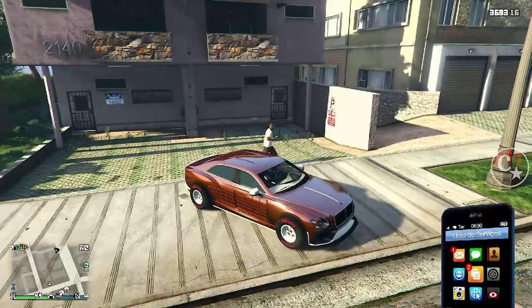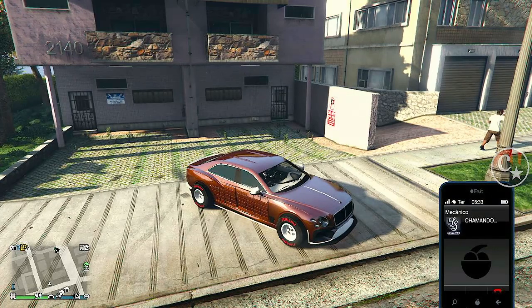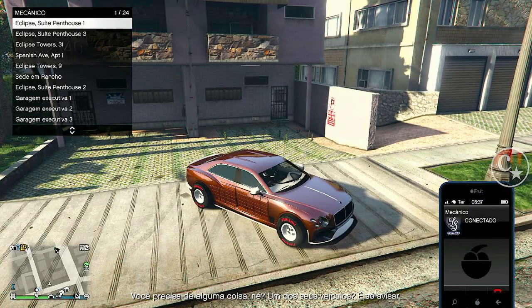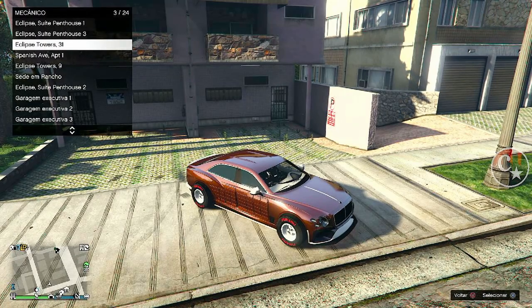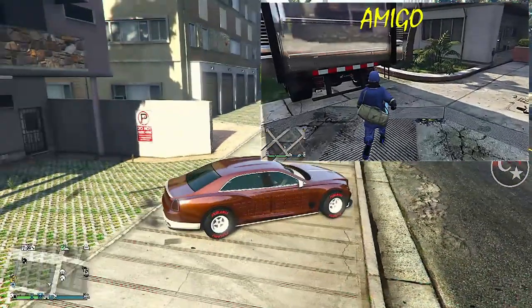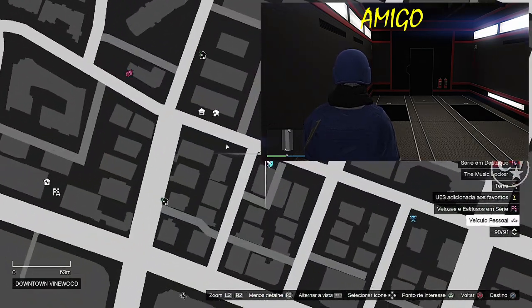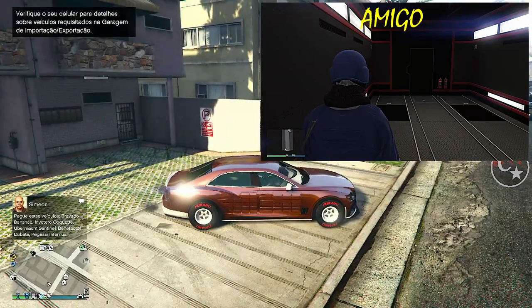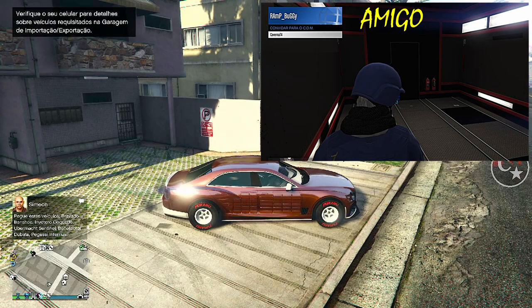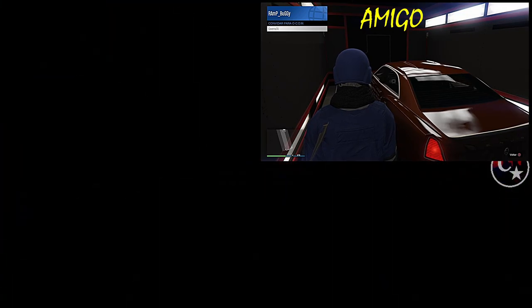Aqui, a gente vai ligar pro mecânico e solicitar um veículo que a gente vai estar perdendo — uma Faggio, uma Sanches, uma Elegy RH8, não importa, é o carro que a gente vai estar perdendo. Eu vou solicitar aqui uma Sanches. Vamos esperar aparecer no mapa e o amigo já pode entrar dentro do caminhão dele. Olha só, o meu veículo já apareceu no mapa e o amigo vai me mandar um convite lá de dentro do caminhão dele.